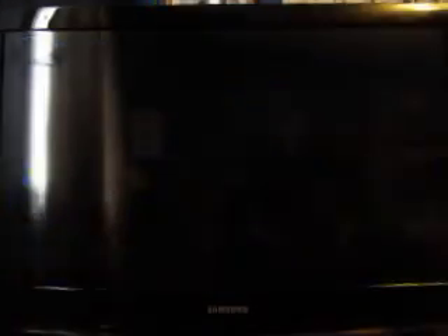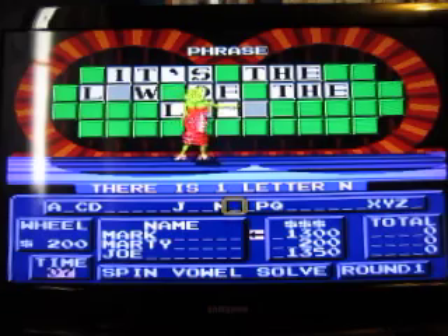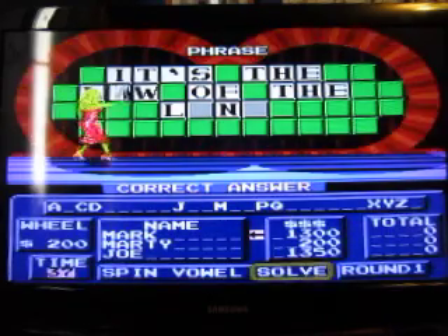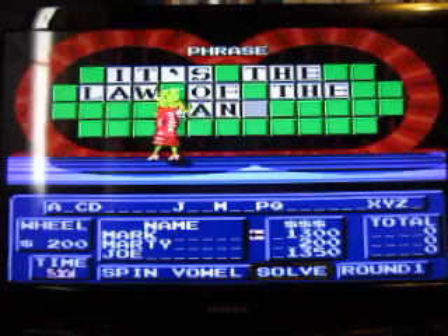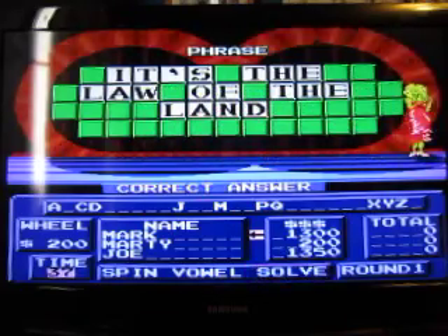Alright, 200. Let's have an N — yeah, there's an N. Alright, I'd like to solve the puzzle. It's the Law of the Land. That first round took a bit of time, but I got $1,300 out of it.